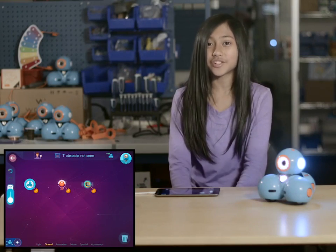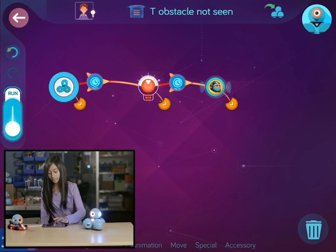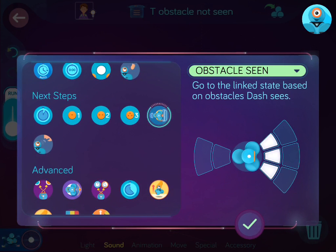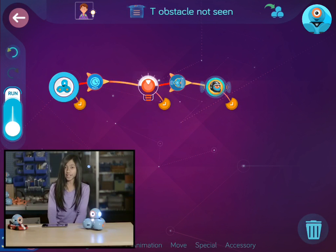Because of Dash's sensors, we can use the Obstacle Scene Queue to make Dash react to seeing an obstacle. You can choose which region Dash should pay attention to using the sensors. You can also set the queue to do something when the obstacle is not seen.